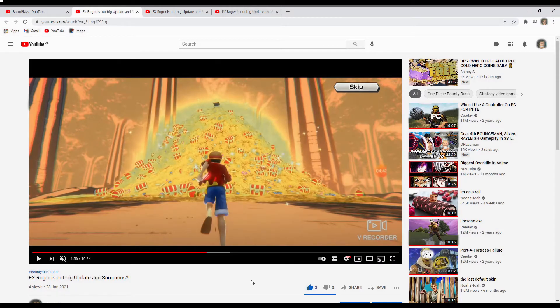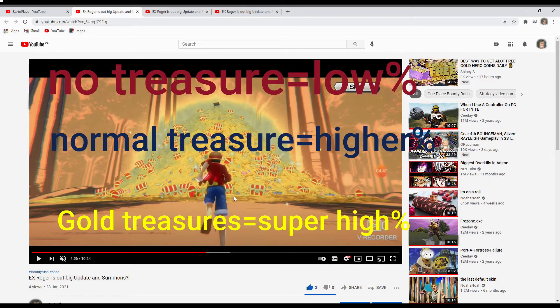I took one of my summon videos that you could also watch — some there for Odin. You see only Ruffy and you would think you're getting shafted, but that doesn't necessarily mean that. That's the weird part. You see the treasures — that's step one. If you don't have treasures, your chances are lower. If you got the normal chests, then you are not so lucky. If you got gold treasures, you have a higher percentage.